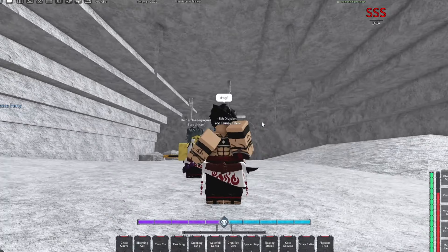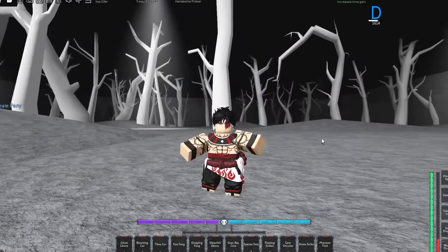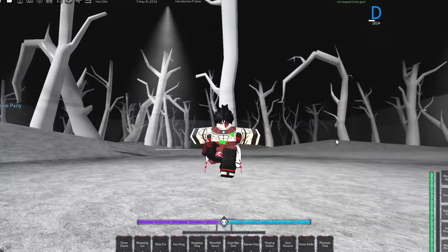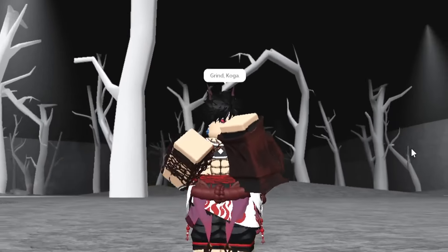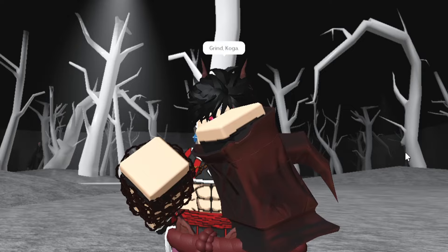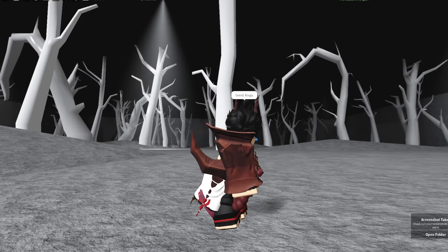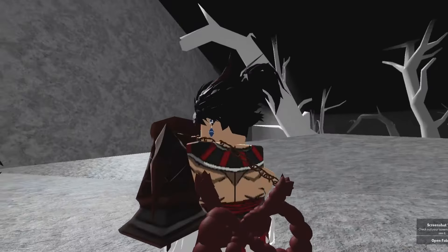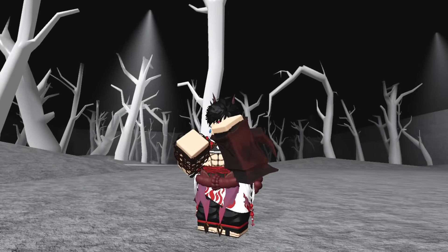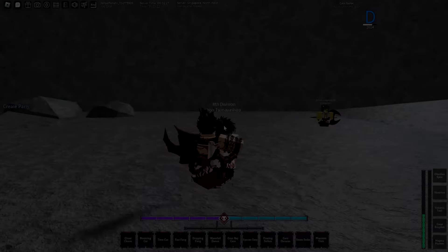We're gonna be doing a showcase for this. Let's go ahead and pop it right here — let me press K. There we go! Look at that, we have a very cool appearance. Wait, I look like a demon, bro! You match up with my drip, bro. Take a look at that — you get horns and stuff. Oh my god, it's actually nice. This is decent, I ain't gonna lie. We summon it.